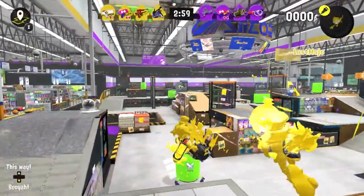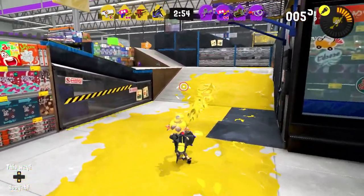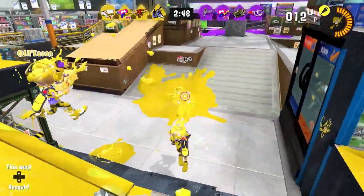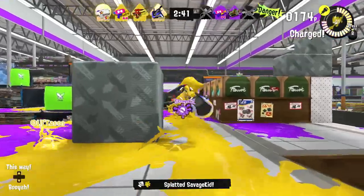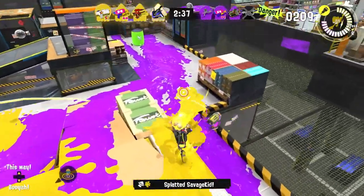Now we're doing Turf War at Mako Mart. I think if we want a winning strategy, our best bet is going to be splatting the opponents and giving our teammates openings to cover up some turf. This is obviously a very splat-focused kit. Somehow I missed it, but then they walked through it — so able to get them there and finish them off with a splat. That's exactly what I mean and what I'm hoping for.